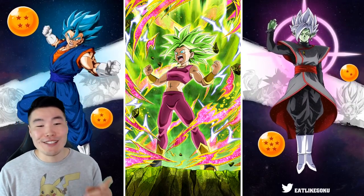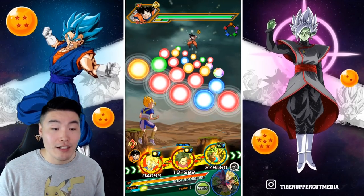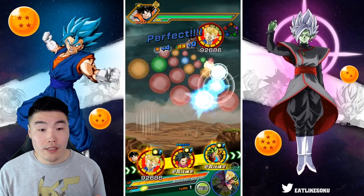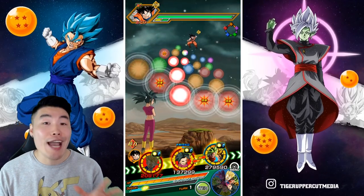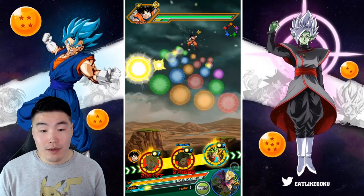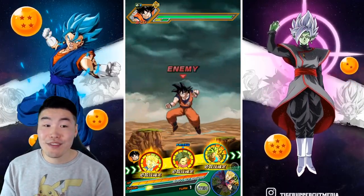Jumping into the gameplay here — this first rotation, we've got her linked up with the LR Kaelan Caulifla. She's starting off with 131,000 defense, which is really good. We'll give her a couple orbs, and she should be able to get more than 6 — 9 orbs. More than enough to activate her full passive.